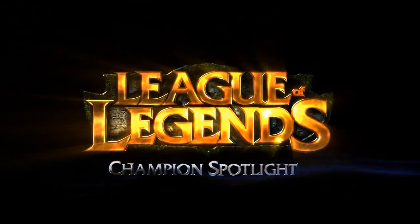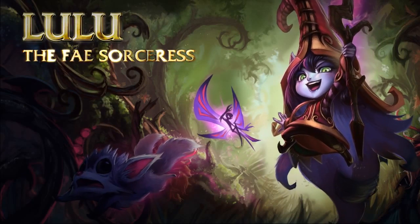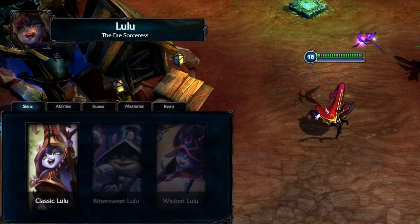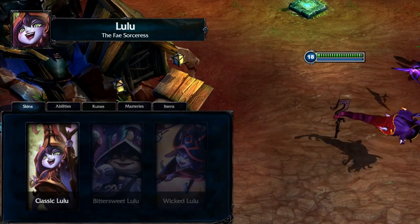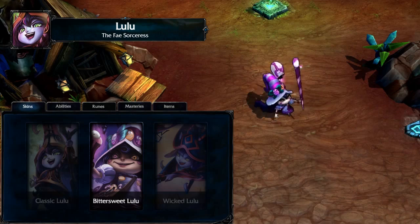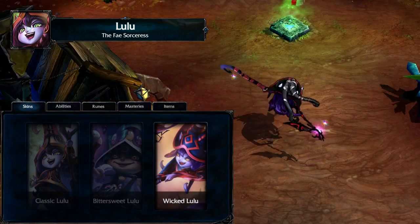Welcome to the League of Legends Champion Spotlight, featuring Lulu, the Fae Sorceress. Lulu is a ranged support champion. Her suite of crowd control and buffs make her a valuable addition to any lineup. A well-played Lulu can disrupt enemy teams while empowering her own, dominating fights.